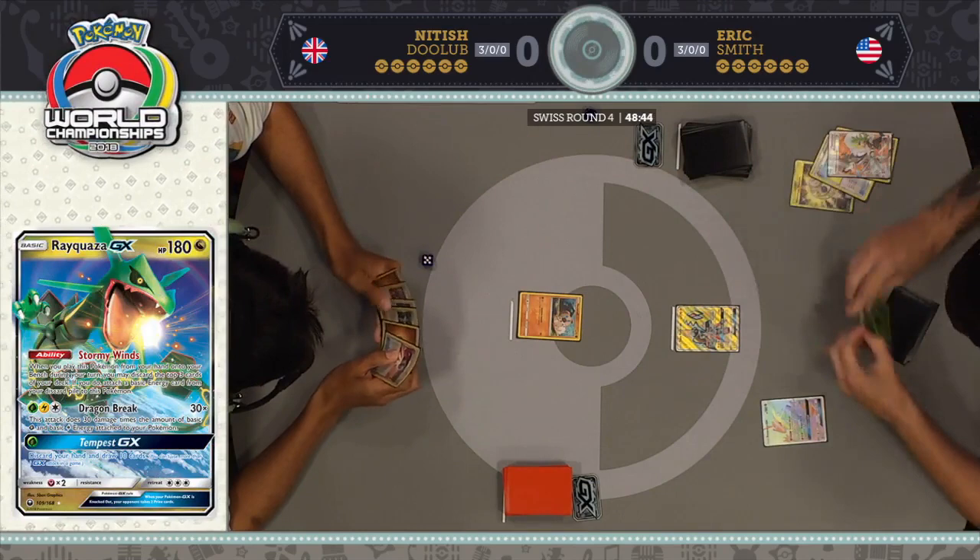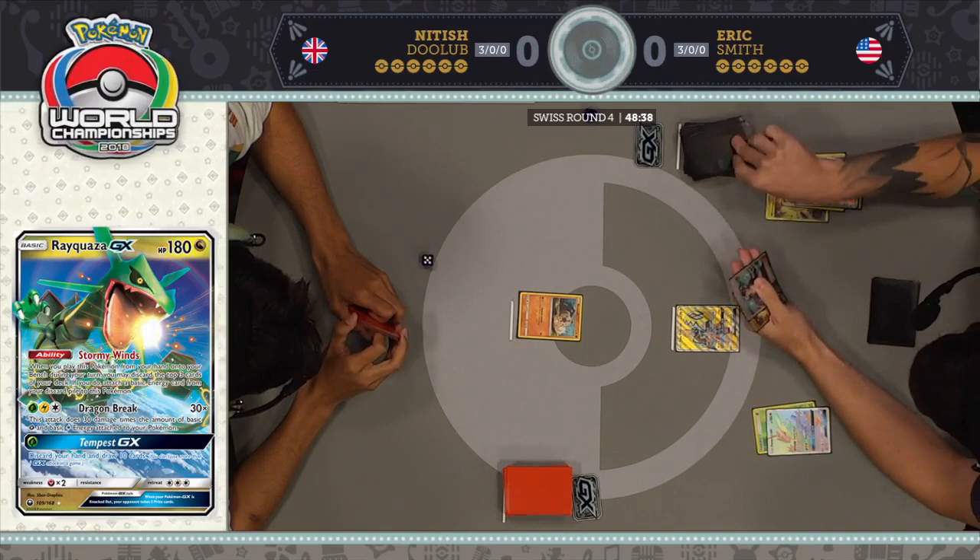Eric did discard a Grass Energy, so he's guaranteed to hit off of the Stormy Winds. Not too bad of discards. How terrible would it have been if he had discarded that final Rayquaza in his deck? It would have been awful. There's a Max Elixir — finds another energy. Two Grass attached to that Rayquaza now.